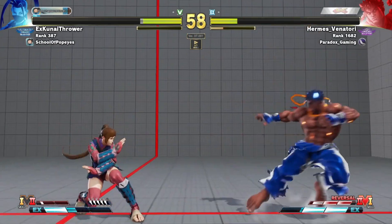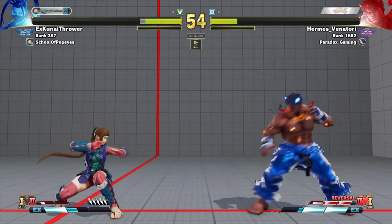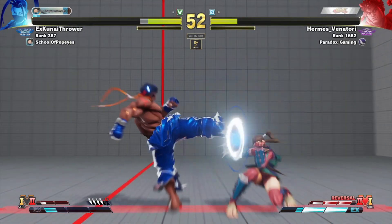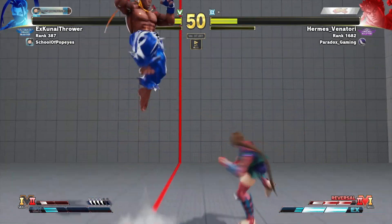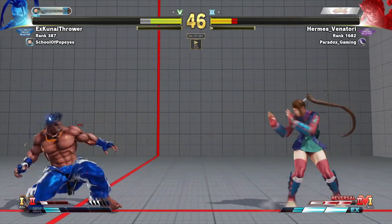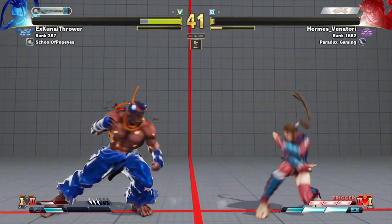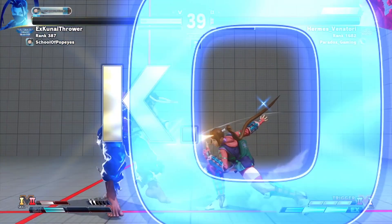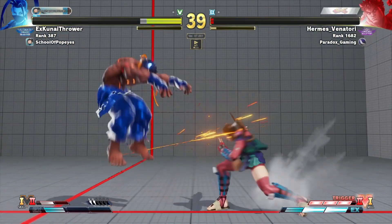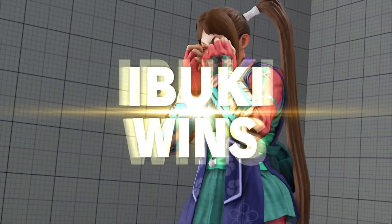Most people, when they're first picking up a fighting game, will find a button on their controller and think, 'I like this one, it's really fast,' and they'll keep pressing it. In fighting games, it's very important to understand what your character can do — you need to know what you can do and in what situations. At the very beginning you're probably not going to grasp this concept easily, but it's better than just pressing jab when your opponent is 30 feet away from you.